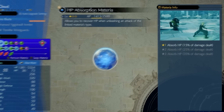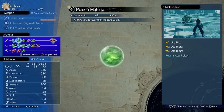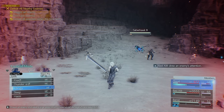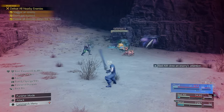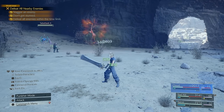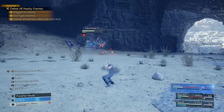Next up is the HP Absorption Materia, which lets you recover HP when you unleash any attack of the linked materia type. For example, I paired it with Poison Materia so I can deal Bio damage over time on the enemy while also healing myself. I'm really curious what you would pair this with to output the most healing — let me know in the comments.